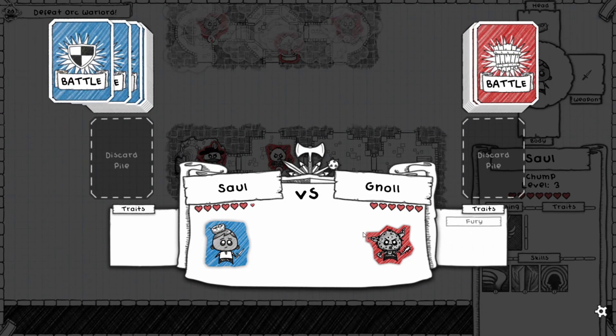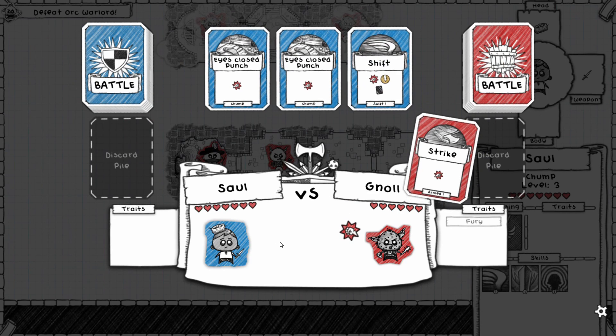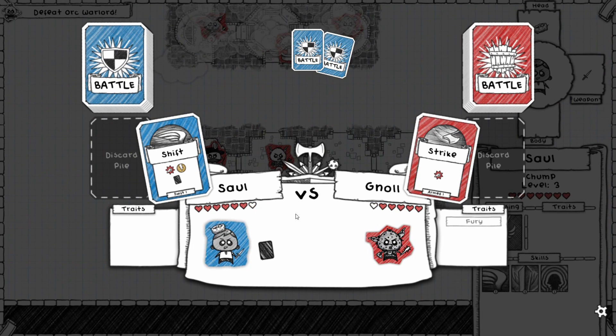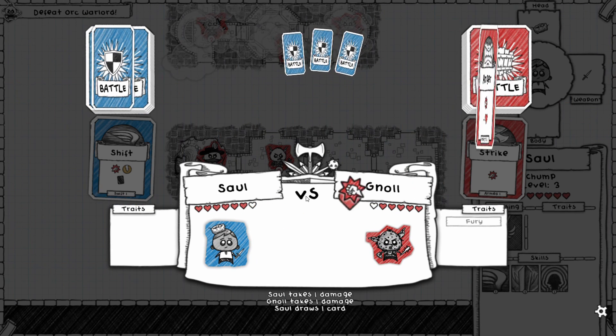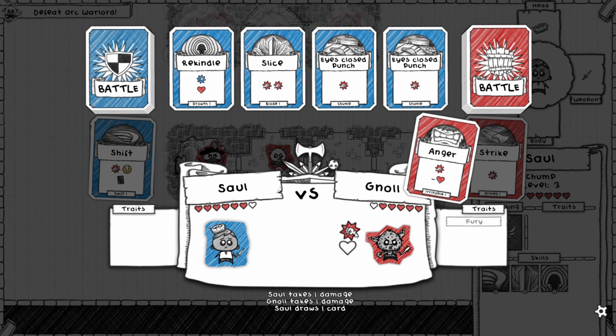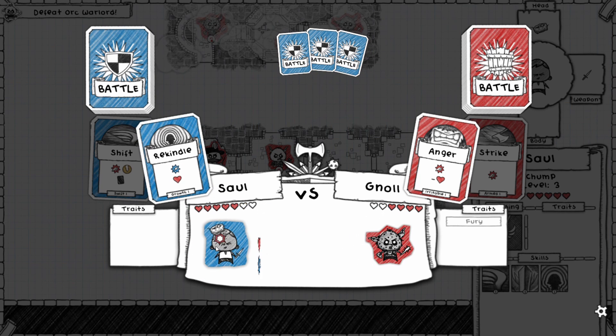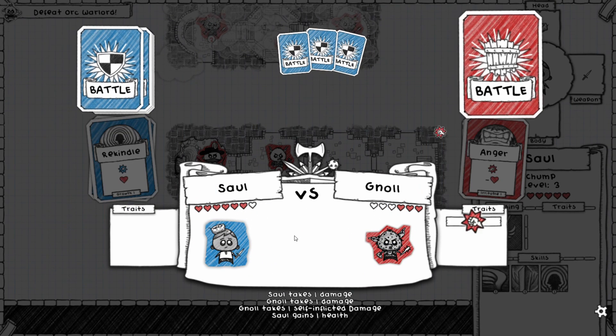Remember he has Fury so we have to be wary — get it? Alright, we get to attack first. He punches us and we draw a card. I don't like that, but good thing this doesn't have to hit for us to heal — that's really good.